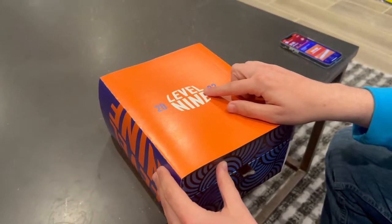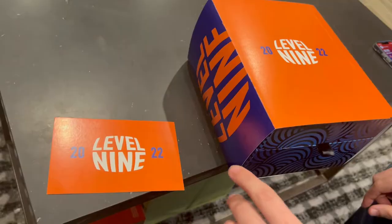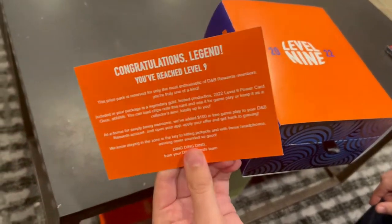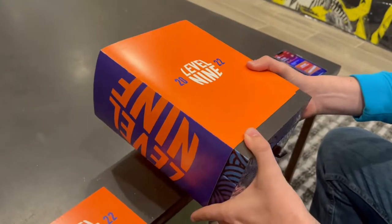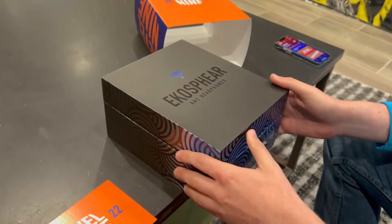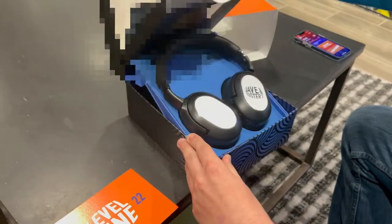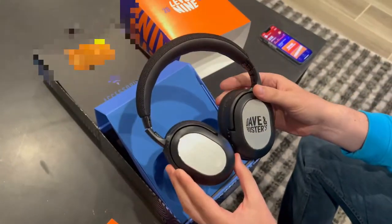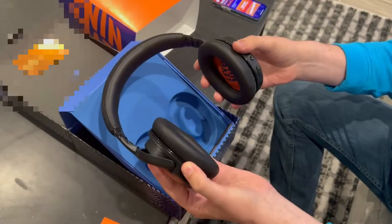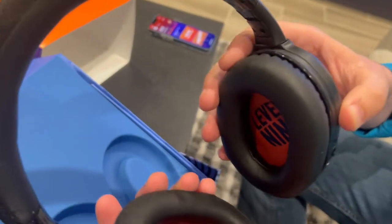Alright, so this is the box — the Level 9 2022 prize pack — and here is a little card that says congratulations. We'll read that later, but for now we'll open this up and see what's inside. Looks like there's some sort of headphones. That's pretty cool. These are some very cool headphones. It says Dave and Busters, and I believe these are exclusive only for those who reach Level 9.